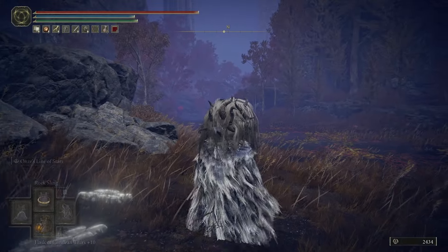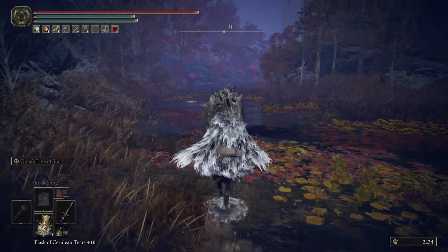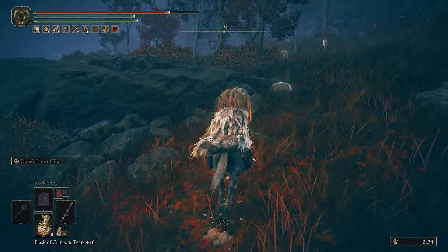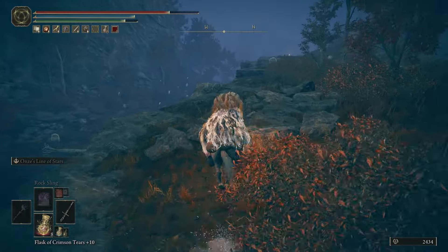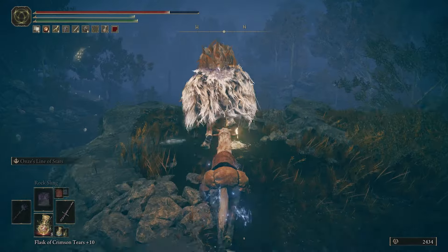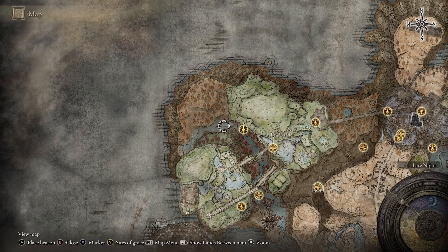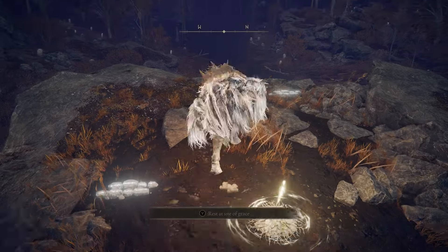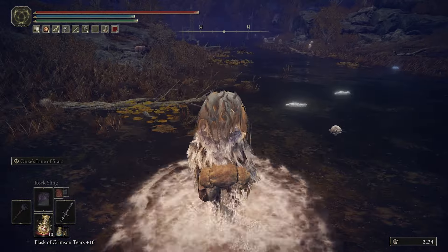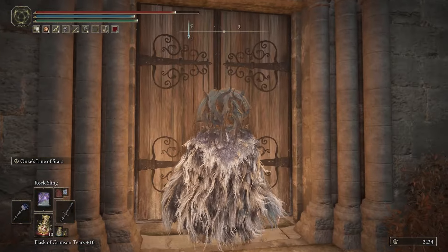We're going to head north here, down this little river path. If you veer off the river to the right-hand side, you should reach the Ravine North Side of Grace up here on the cliffside. From the Ravine North Side of Grace, we're just going to continue following the river down west. If you follow the river all the way to the end, you should have reached the Scorpion River Catacombs.